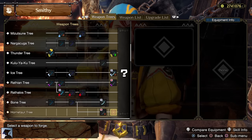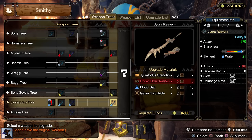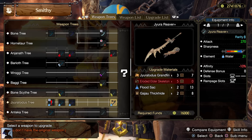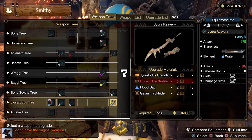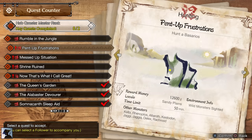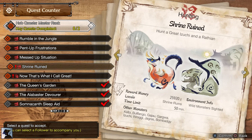Regarding the key quest, I recommend hunting Jyuratodus, as its Longsword — even though it has minus 10% affinity — is actually pretty strong with a 2700 attack value and good slots. The Eroded Elder Skeleton can be found only in the Sandy Plains. If you haven't crafted the Rathian Longsword yet, you can do the key quest in the Shrine Ruins. Otherwise, Tobi-Kadachi is what I would hunt instead.